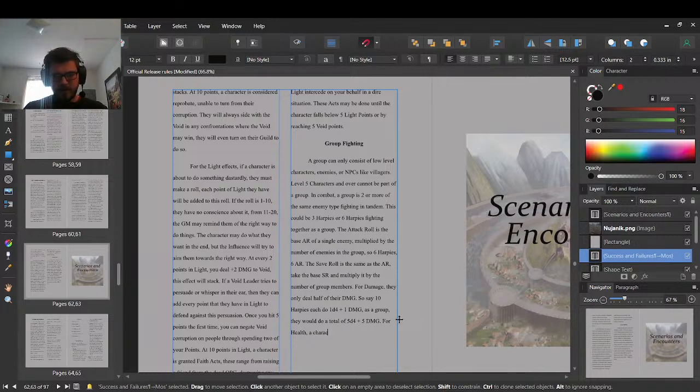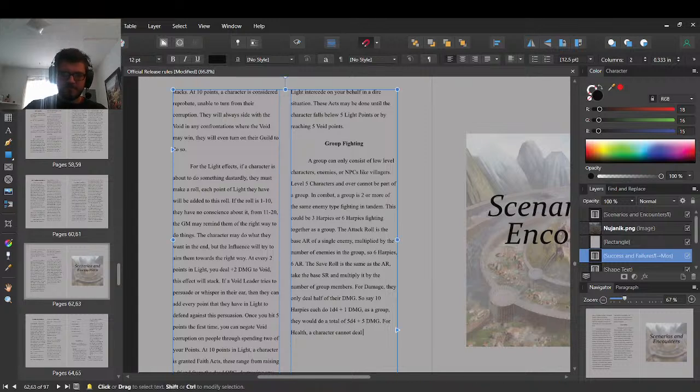A character cannot deal damage to every group member with a single attack, unless it is an AoE — area of effect — attack. That would be fire, water, different walker abilities, or technically a shotgun burst shot at the group.